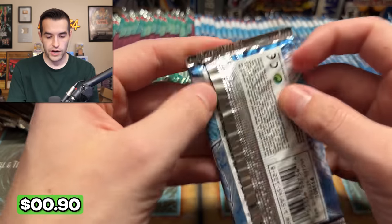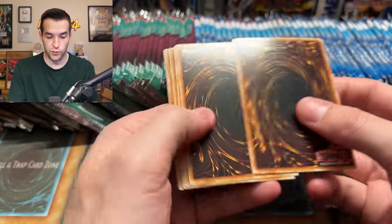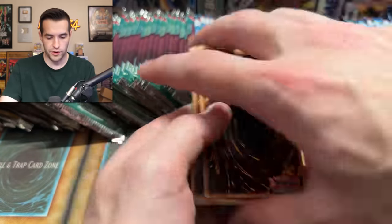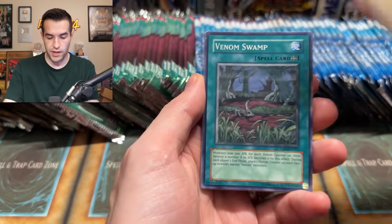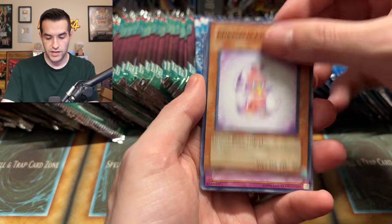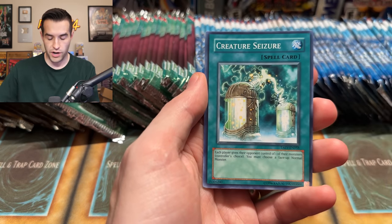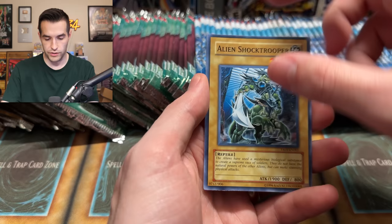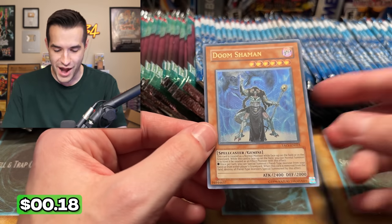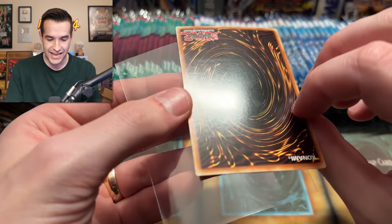Abaki, Chain Detonator — so there are five different sets we're opening today. Trasmodian, Instant Fusion, Man Beast of Ares, Accumulated Fortune, and a Black Horn of Heaven — that's a pretty good ultimate rare in here. Let's try another Tactical Evolution. I think we have like 40 or 41 to open. A lot of upside-down cards, Bit of Snake. These are very dinged up on the side. And — an Ultimate Rare! Doom Shaman! Let's go!